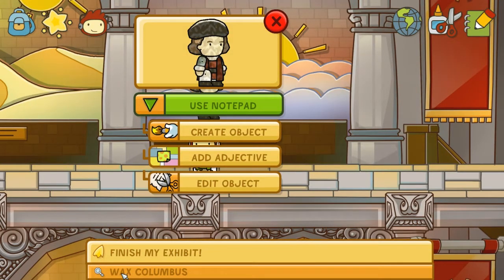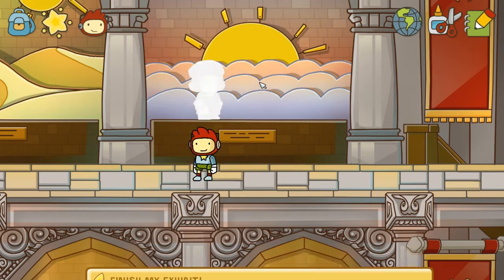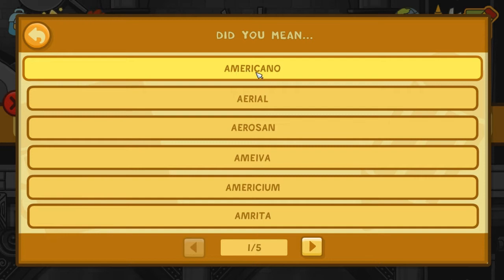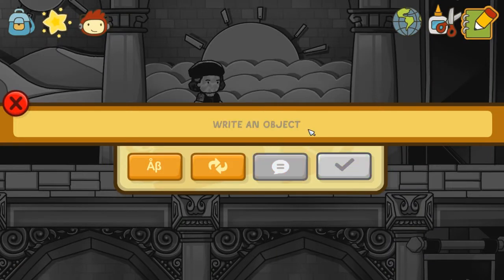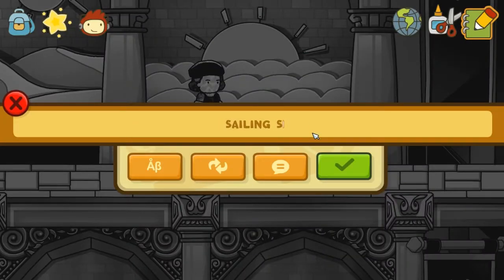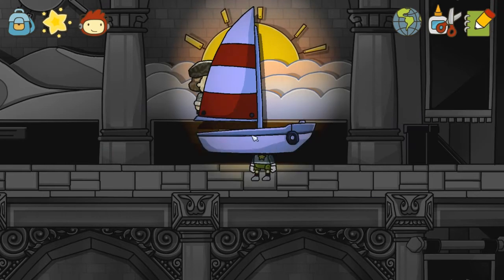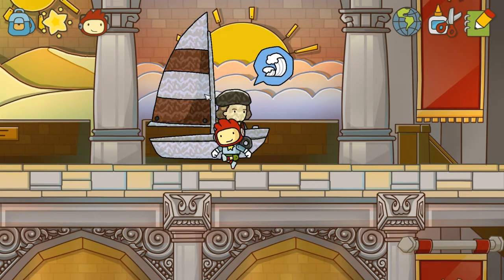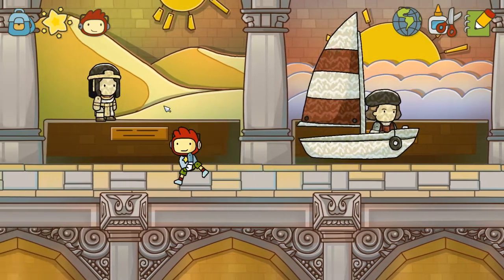There's a second level here. 'Finish my exhibit!' Oh, it's a Wax Columbus. He was, of course, famous for not discovering America — because there were Scandinavians that did that before him. For all your historical lessons from Suddenly Ninja. Let's create him a sailboat. Our dear friend Wax is going to sail the seven seas of this exhibition in a fiberglass sailboat. Of course you need help, love — let's see what's next.